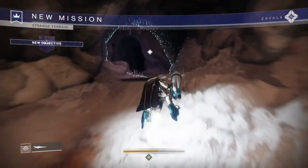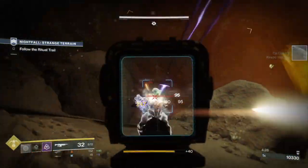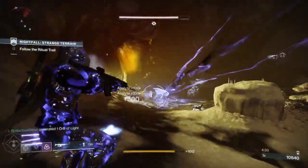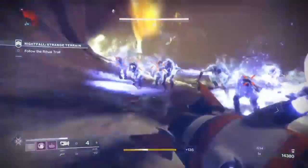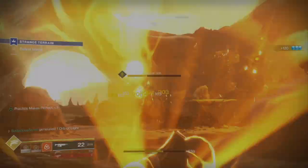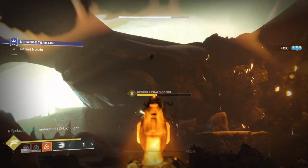Next we got to head back to Mars and disrupt the Hive ritual. This is the Nokris strike mission, but it is not the strike version — this is the story version, so you can go through it solo with ease. Once you've killed that boss, we got to find another node or cache.